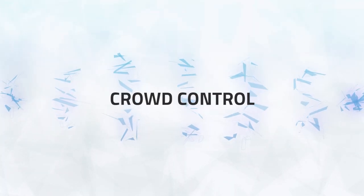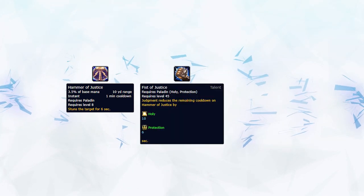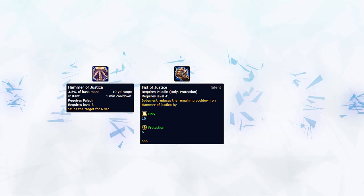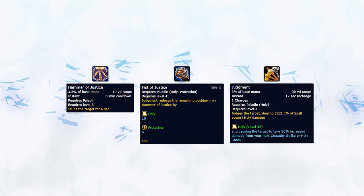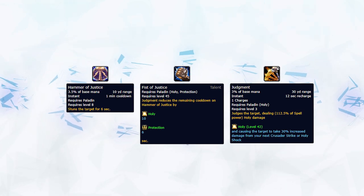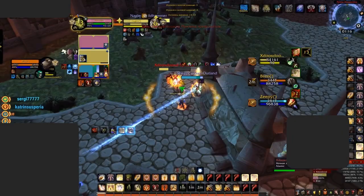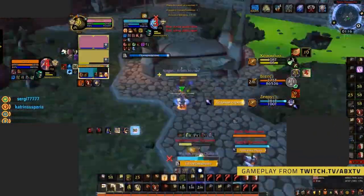Moving on to the second part of this video, we'll talk about how you can use your crowd control. Let's start off with Hammer of Justice. Playing with the Fist of Justice talent will cause each Judgement to reduce the cooldown of Hammer of Justice by 10 seconds. For that reason, Judgement should be used off cooldown to give you frequent access to one of the longest stuns in the game, which can be used to set up your CC chains. Hammer of Justice is usually used to stun the enemy healer so your partners are able to follow up with more crowd control.